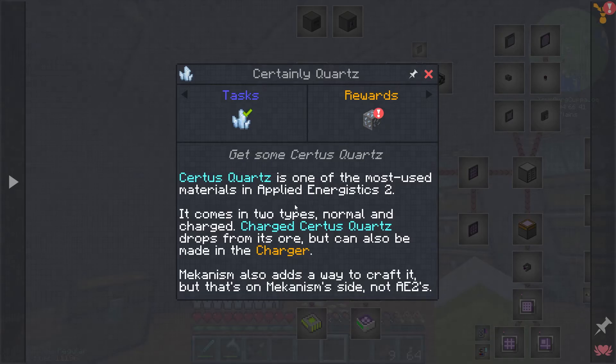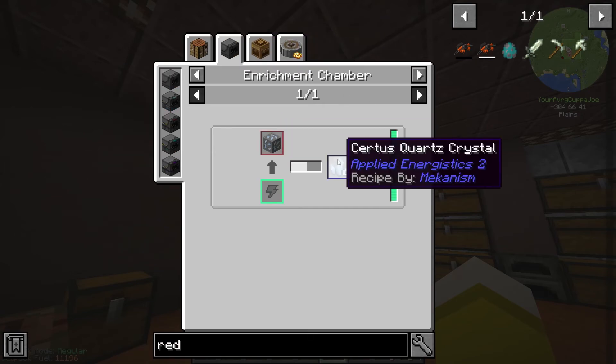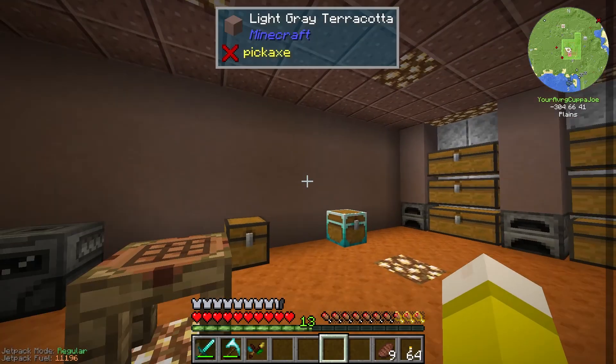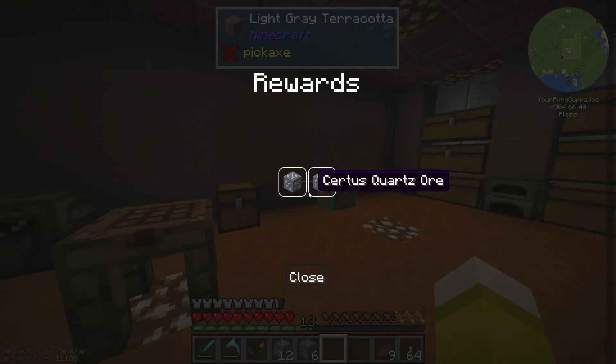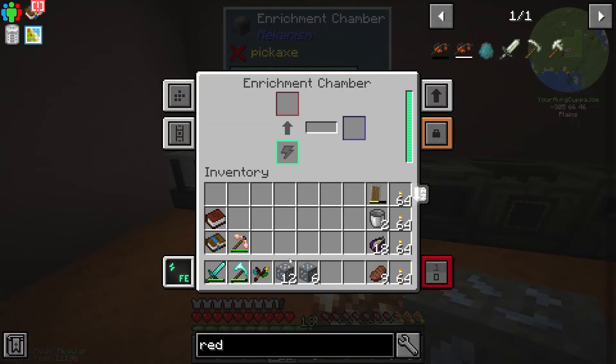Certus quartz is one of the most-used materials in Applied Energistics 2. It comes in two types: normal and charged. Charged certus quartz drops from its ore but can also be made in the charger, which we'll be making today. Mekanism also adds a way to craft it by putting it in an enrichment chamber — the certus quartz ore turns into four. If I'd realized that, I'd have put the miner on silk touch mode. We can go ahead and claim our certus quartz, put it in the enrichment chamber, and that'll quadruple our output.